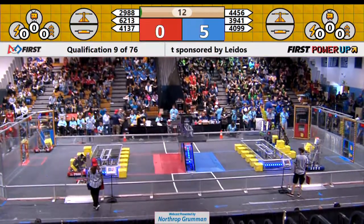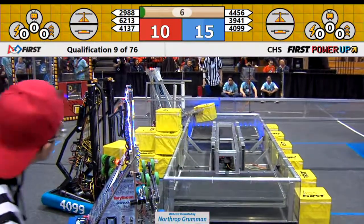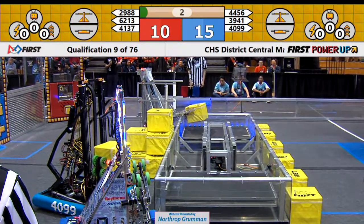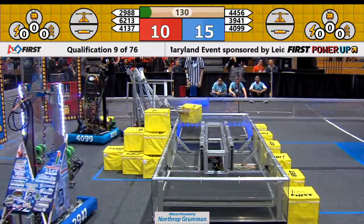Two robots on the red side move, three robots on the blue. All three robots have crossed the line on the Blue Alliance. They look like they want to claim their switch, but they have not dropped the cube. So for the moment, it would appear that the Red Alliance will pick up 10 in Autonomous, the Blue will pick up 15.